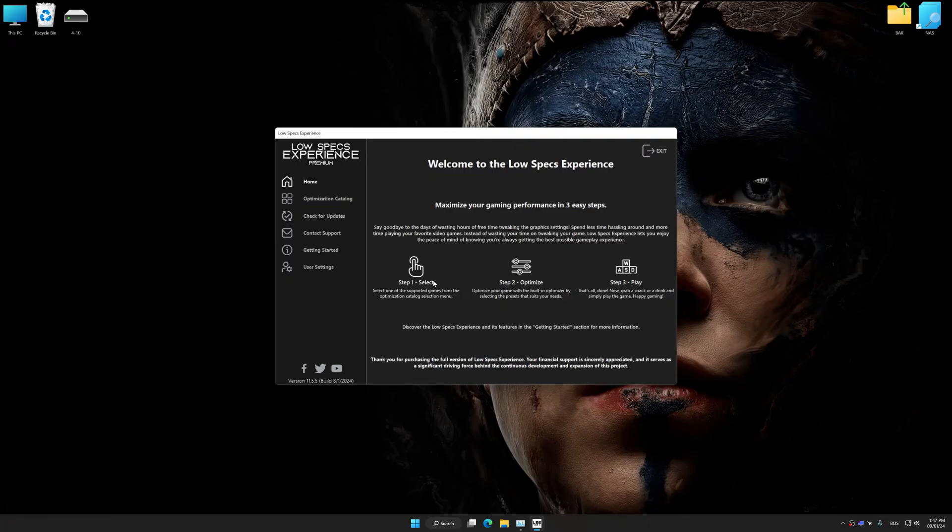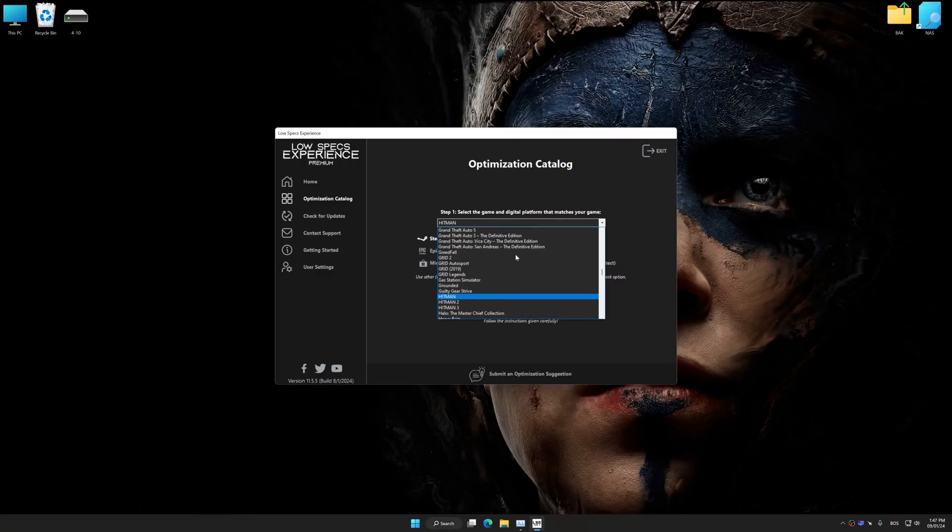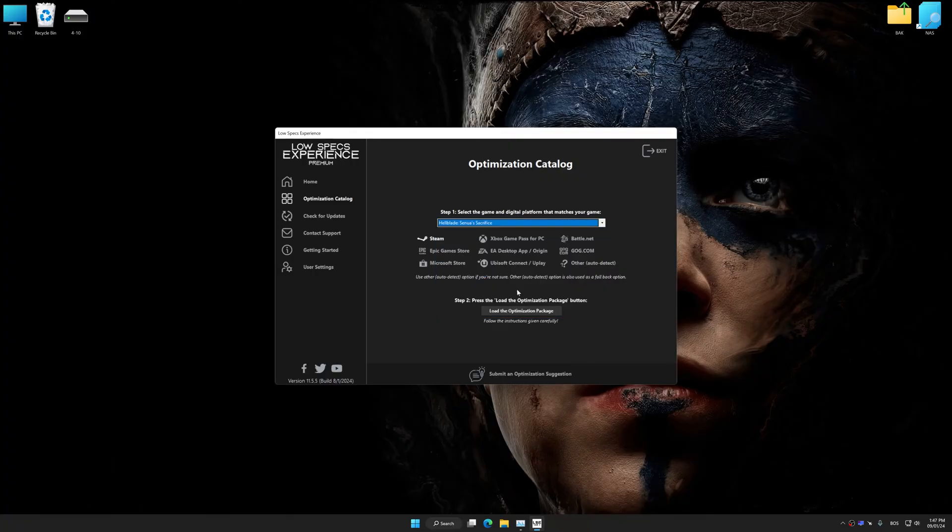Now select the optimization catalog, select the applicable digital platform, and then select Hellblade Senua's Sacrifice from the drop-down menu. Once done, press the load the optimization package.